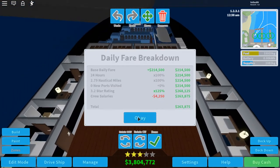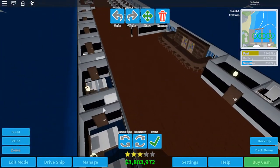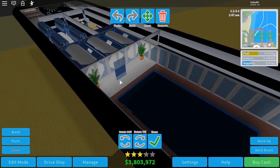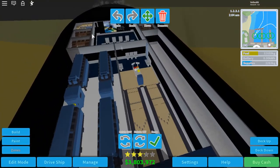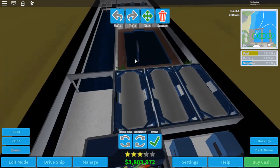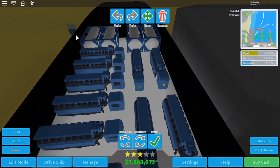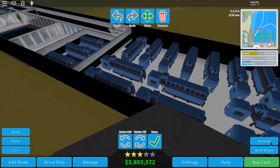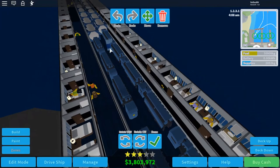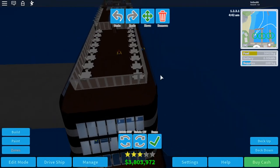I got a daily fare breakdown showing how much money I made. Let me cover the storage area with walls so people don't see it — my rating might go up. Down on deck one, there are fuel tanks, engines, a theater, more storage, a bowling alley, a second pool, hot tubs, a spa, and lots more engines and fuel tanks. And in that other space, there are all of those engines plus more cabins.